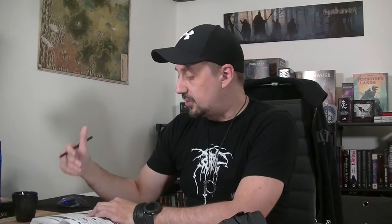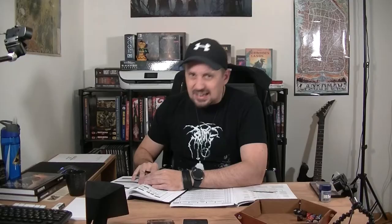Next up comes the allocation of stats to express the capabilities and priorities of the character. We've got five stats: Edge, Heart, Iron, Shadow, and Wits. Edge is quickness, agility, and prowess in ranged combat. Heart covers courage, willpower, empathy, sociability, and loyalty. Iron is physical strength, endurance, aggressiveness, and prowess in close combat. Shadow is sneakiness, deceptiveness, and cunning. And Wits is expertise, knowledge, and observation.